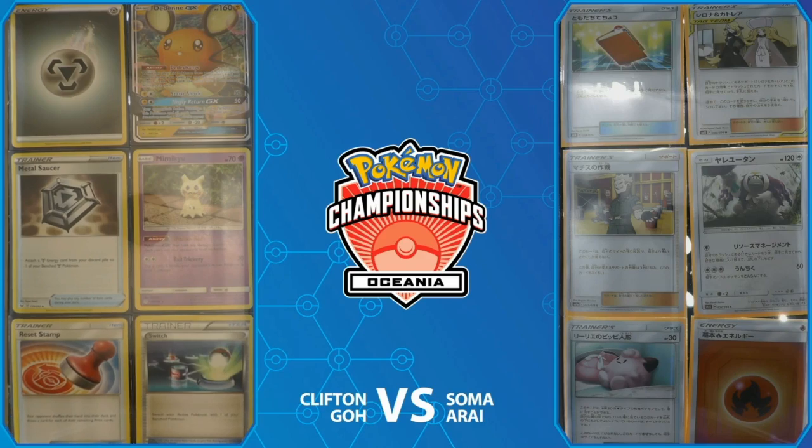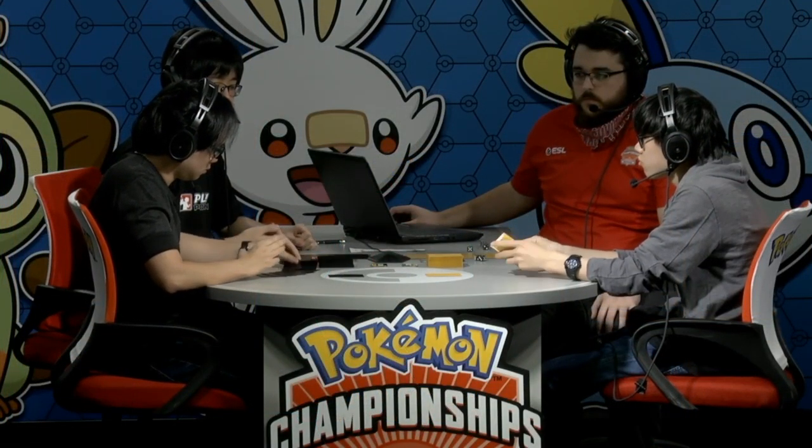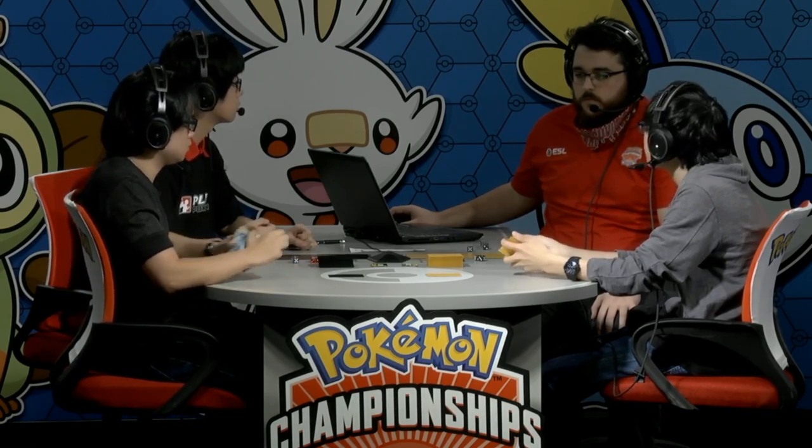We have seen him play yesterday. On the right we see Soma with an Oranguru — the resource management of Oranguru — and on the bottom left part of the prizes we actually got to see Lily's Poké Doll. So this is going to be a control stall deck out of Soma.